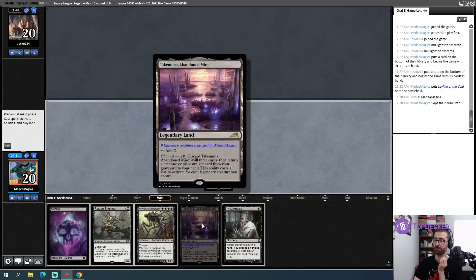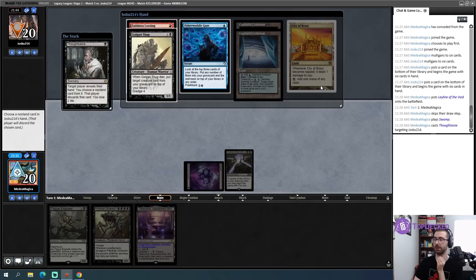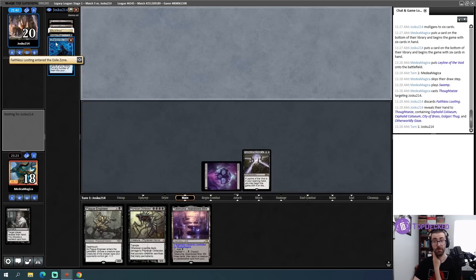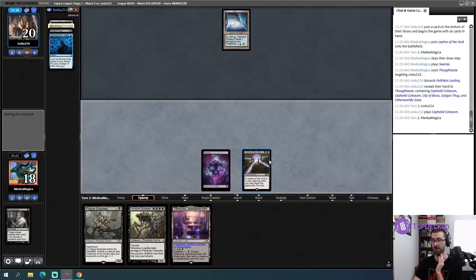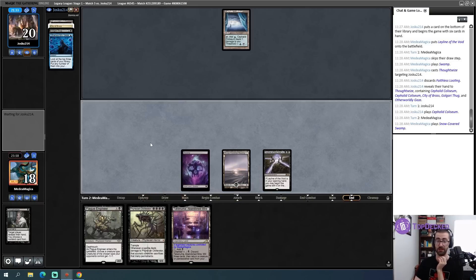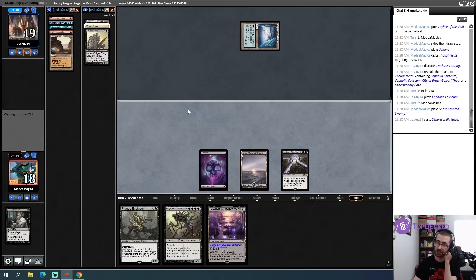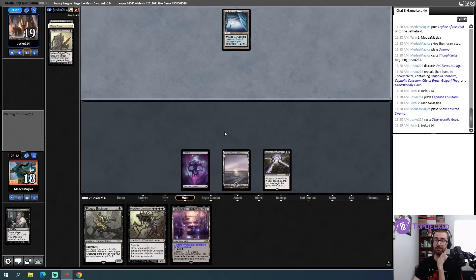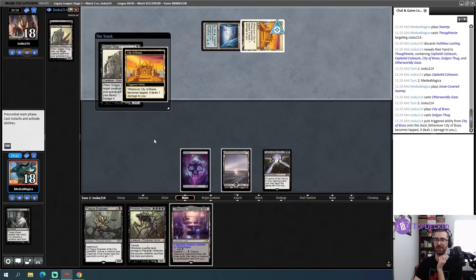I think I'm just going to take the Faithless Looting here. We have punched a major hole in my opponent's hand - they can use Otherworldly Gaze as a manipulation card to try to find an answer to this Leyline. I'm hoping to diversify. There is the Otherworldly Gaze - looks like they junked one, two, three. They junked everything there. They have very specific things they're looking for. One Golgari Thug - that cost my opponent two life. Let's just take it out. There are worlds where I want that on whatever creature type Narcomoeba is.